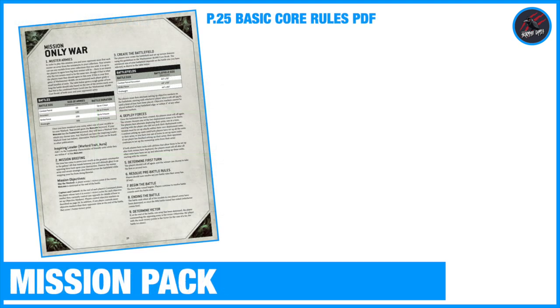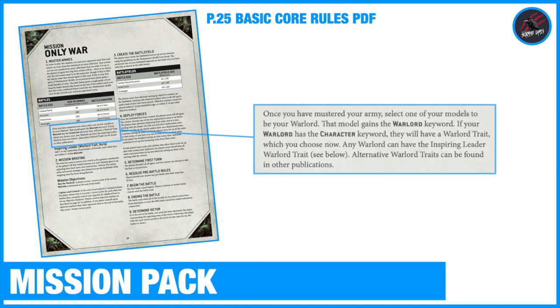You're also going to see the Warlord keyword appearing in the Mission Packs. I've picked out the Mission Only War here from page 25 of the Basic Core Rules, which you can download for free as a PDF. In this example, it tells us that once you've mustered your army, select one of your models to be your Warlord, and that model gains the Warlord keyword. If your Warlord has the character keyword, they will have a Warlord Trait which you choose now. Any Warlord can have the Inspiring Leader Warlord Trait, and alternative Warlord Traits can be found in other publications.